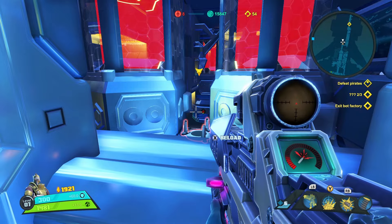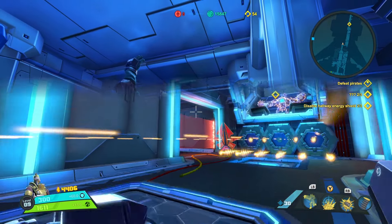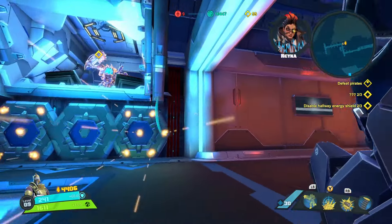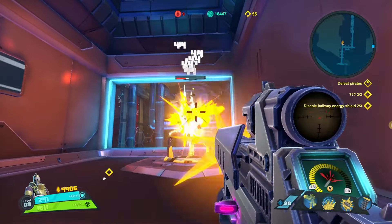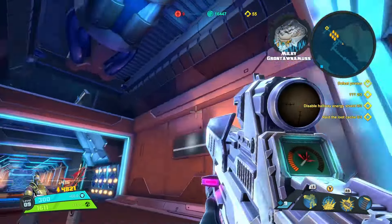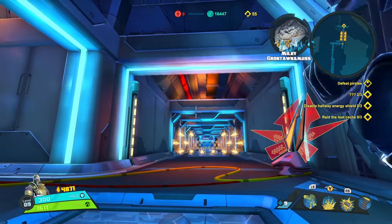That leaves us with the third and final hidden shard cluster, which can be found a little further ahead. As you are dodging incoming fire and destroying shard clusters, there's actually one hidden in that corridor. When you reach the final stage where you have to destroy six shard clusters, turn around — it's actually behind you.